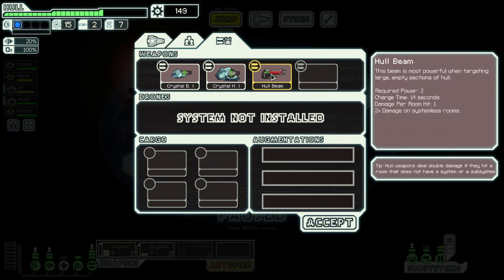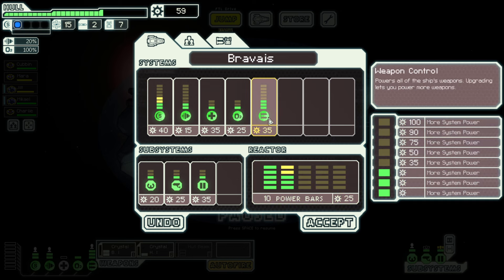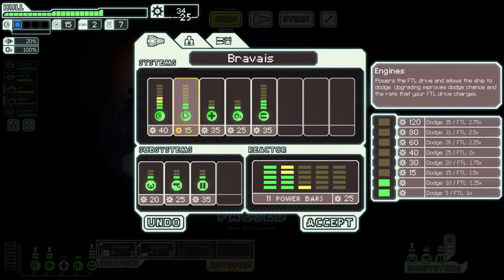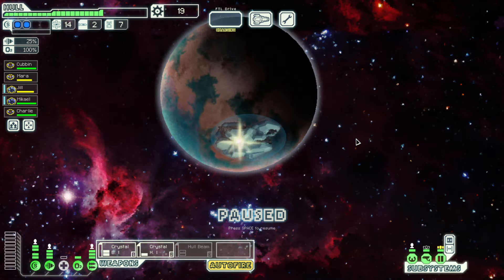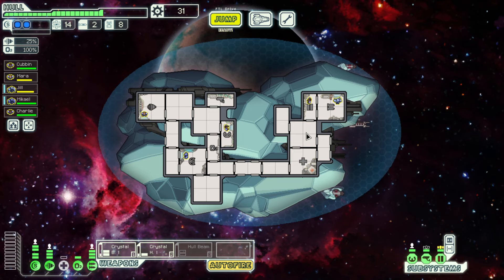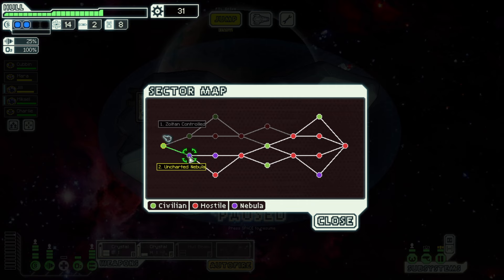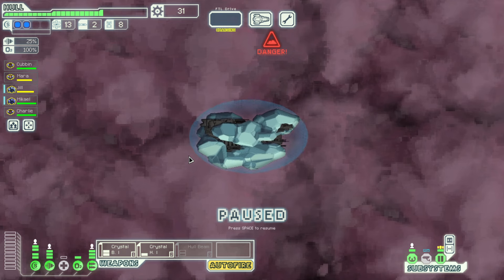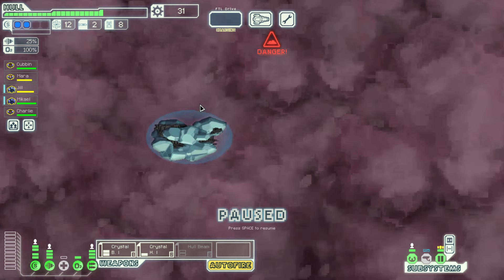I'm going to sell the crystal vengeance and get more engine power and shields. We're going to get the hull beam. In theory, we can pierce three bars of shields — knock down two bars, pierce the third, and then hull beam them. Assuming we end up with enough power to power all of these weapons, which I'm sure we will. For now, the hull beam is an investment.